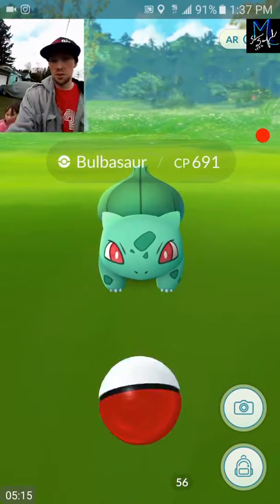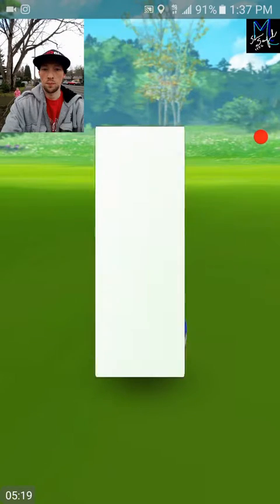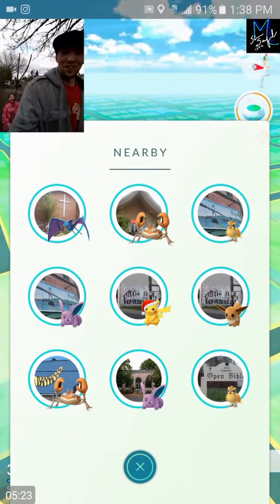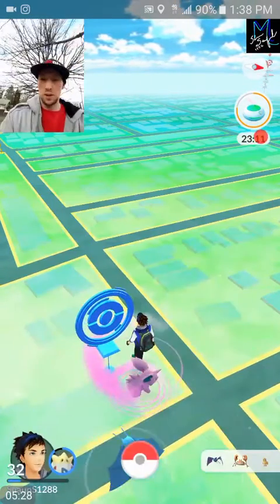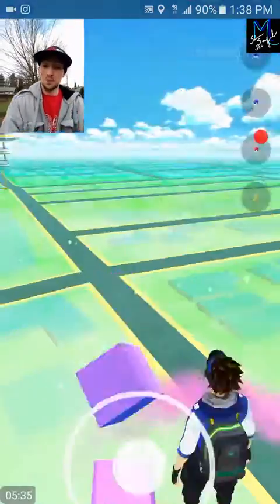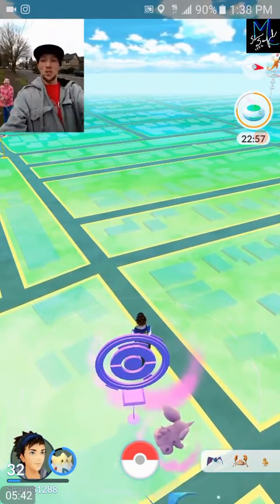Alright guys, we got another Bulbasaur here - we're gonna nab him. Boom, we got him. Hey Maddie, what are you doing? Why do you got a stick? We got a 5K egg that's about ready to pop - just a Nidoran otherwise, nothing too special. And she's trying to whack me with a stick - oh my god, she poked me in the butt!